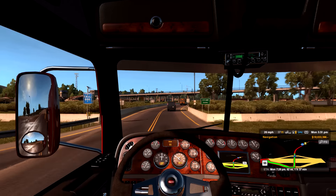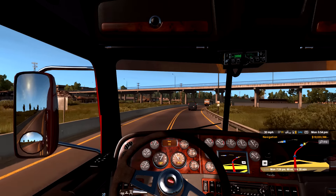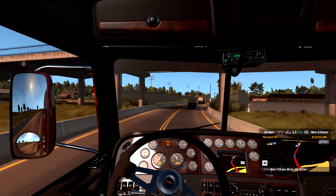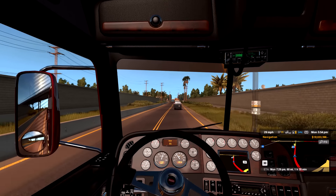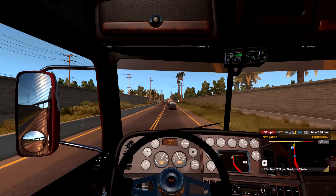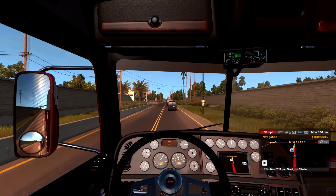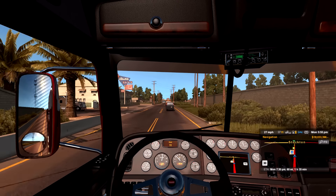Besides the interior, you had three choices here — mainly three different steering wheels. One of them was all wood that matched the dash, which I thought was a little much. Two different bumpers, you got the bug deflector up front right there, hood mirrors — and that was pretty much it.